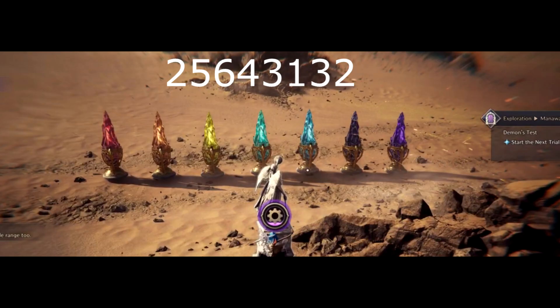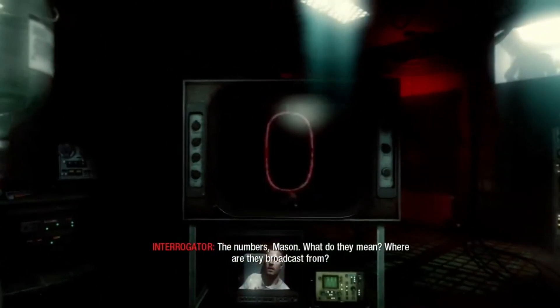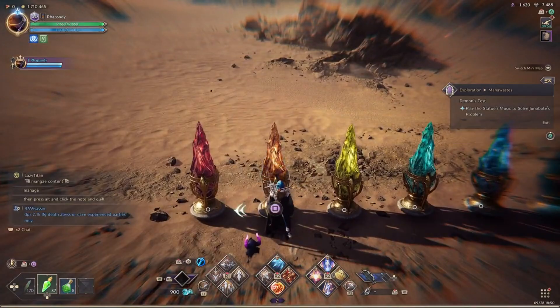For the second part of the quest, I'm going to use numbers to explain what I mean — basically, I'm mapping numbers to colors to make it easier for everyone. I'm assuming the sequence is the same for everyone and they're not using some smart AI system that changes it. The sequence is: 2, 5, 6, 4, 3, 1, 3, 2.